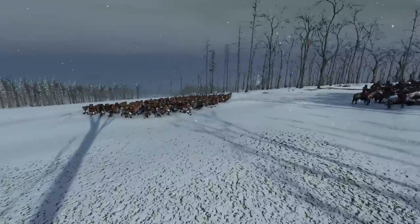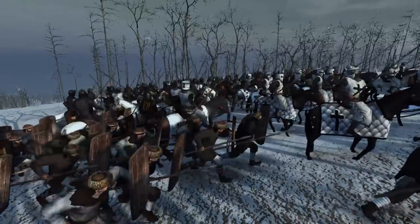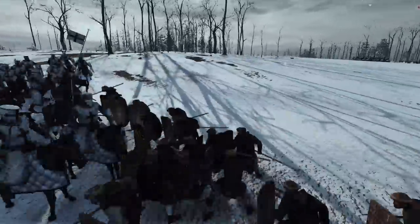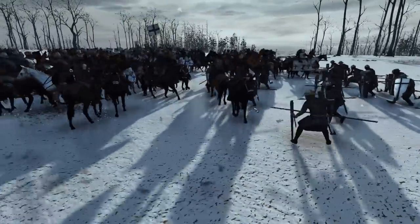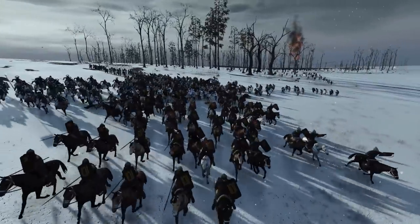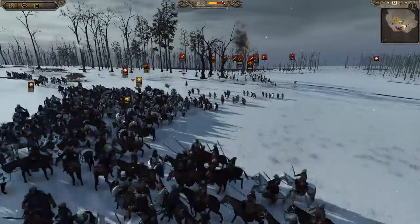On the other flank, I'm sending up the spears to support the cavalry. They're charging in, getting their spears wet. He's going to disengage because he's a little afraid of the spears. But the problem of being so close to his army is that he can quickly push up his Spear Sergeants into the fight. I'm trying to get my cav out of there — I don't want to engage those spears. And here comes his Grandmaster's Guard cavalry.